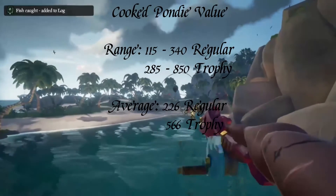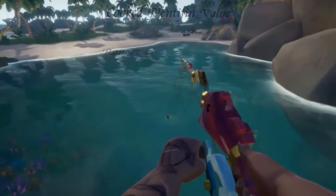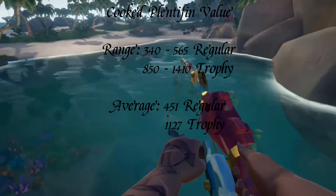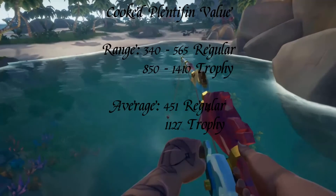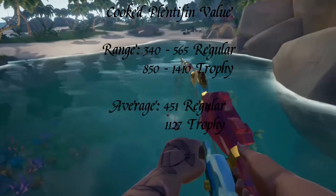This means your rough average per cooked fish is 226 for regular and 566 for trophies. For Plenty Fins, again excluding the rare species, they range from 340 to 565, and trophies between 850 and 1,410. This puts your rough averages at 451 for regular and 1,127 for trophies.